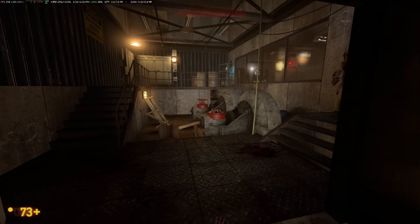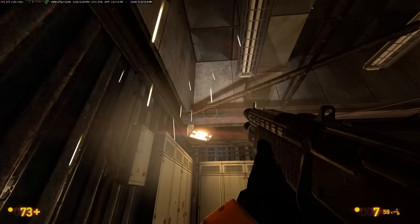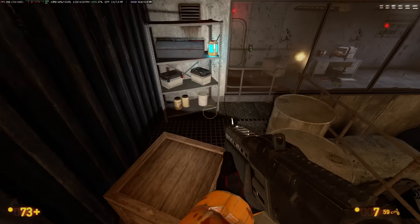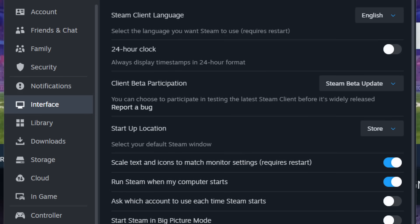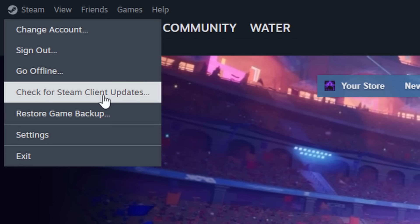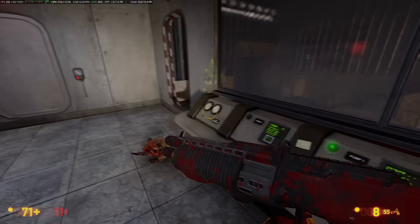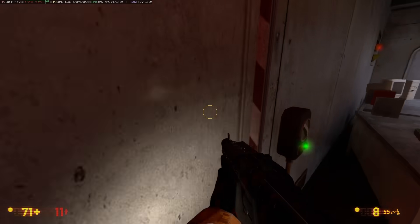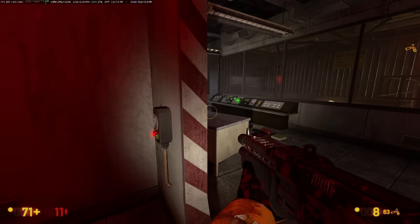It's important to remember this is just in beta, so expect potential bugs and changes. But if you want to try it out before it officially releases, go to your Steam settings, then Interface, then Client Beta Participation, select Steam Beta Update, and restart Steam. Then go back to Settings, then In-Game, and you should find the new performance monitor. Valve has stated Linux users currently have limited options, but they are working on expanding support.